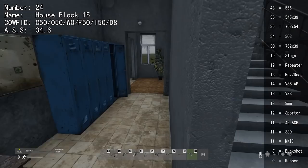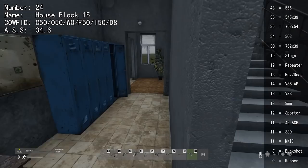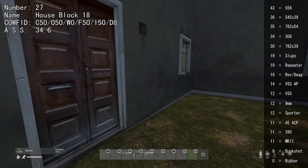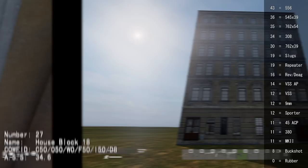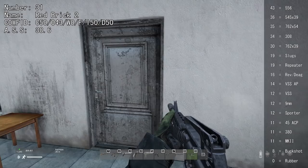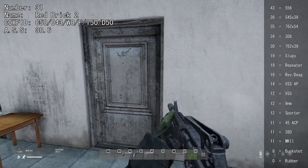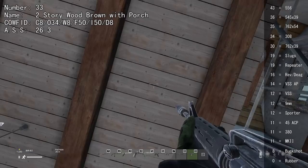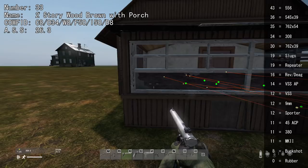Some house blocks have bulletproof doors, but you can shoot through the metal in the front with 11 or higher. In certain house blocks, the inner wall can be shot through with 35 or higher. The corner house block only lets the doors be shot through. Some restaurant house block variants have a toilet wall you can shoot through with 30 or more. This building is interesting — you cannot shoot through the floor but you can shoot through the roof to kill campers if you can get onto the roof. The porch can be shot through with 43 or higher.